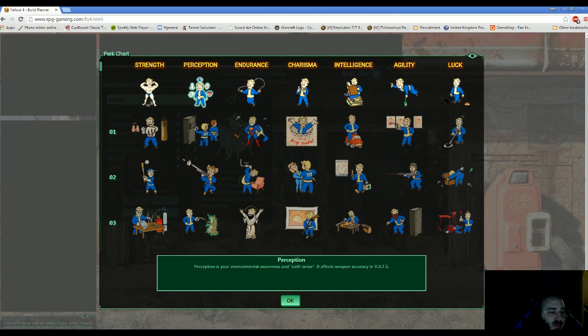For Perception, this is your ability to detect things, see your weapon accuracy, and general situational awareness. I didn't invest too much in this — sniper rifles weren't really my interest. I wanted to play that a bit differently, and once we go through Endurance, I'll outline why I didn't put points there.